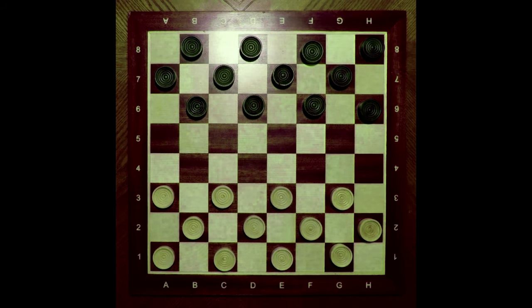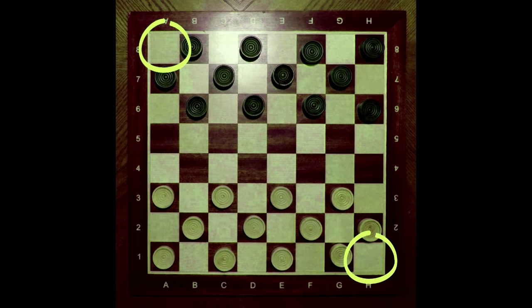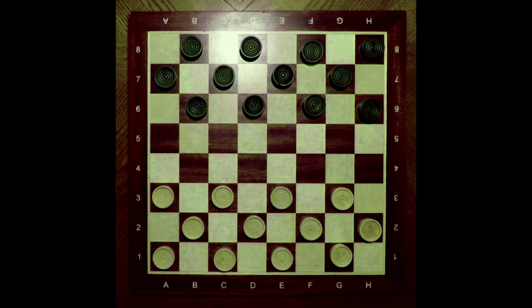Players sit opposite each other and orientate the board so that a white square is on their bottom right-hand side. Each player has 12 checkers and places them on the brown squares of the first three rows on their side, never on the white squares.